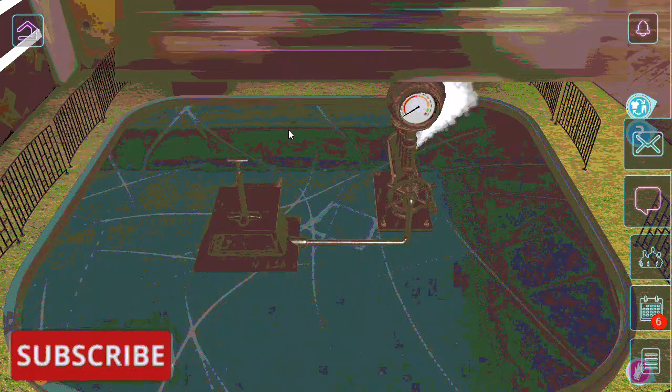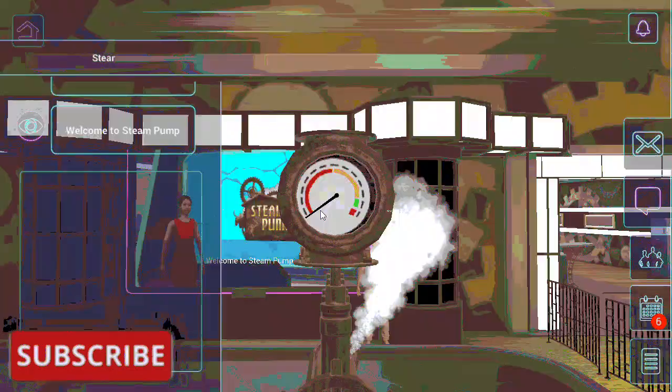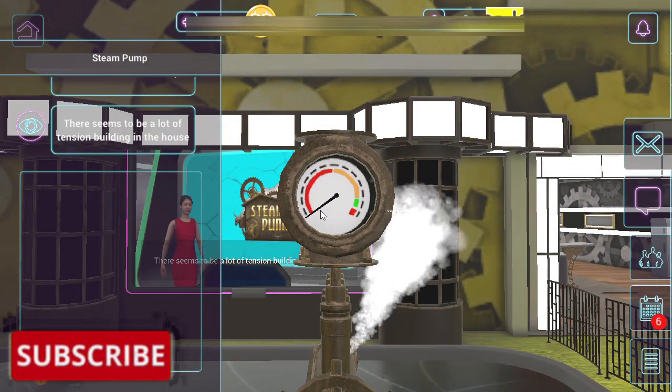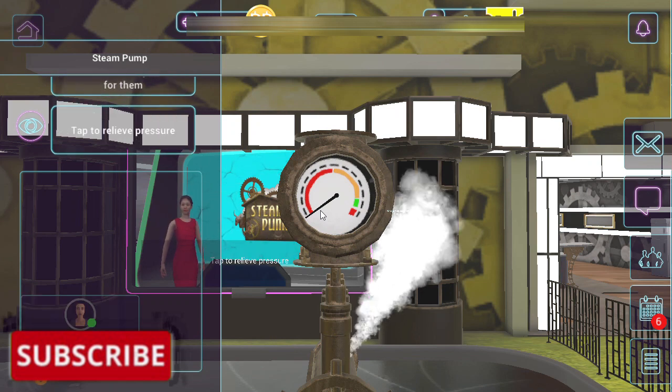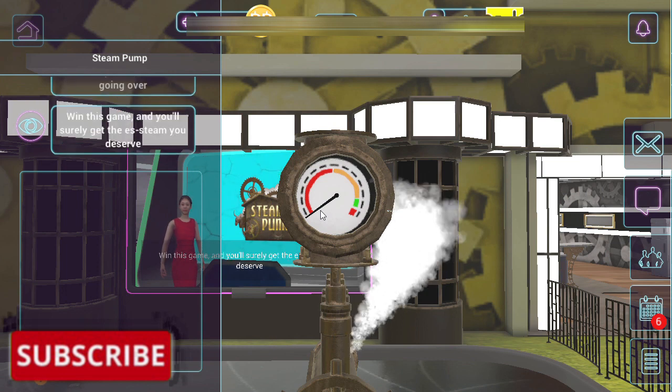Okay guys, here is the game. Welcome to Steam Pump — there seems to be a lot of tension building in the house. Since some people don't know how to vent, you'll do it for them. Tap to relieve pressure and get as close to the green zone as you can without going over. Win this game and you'll surely get the steam you deserve.